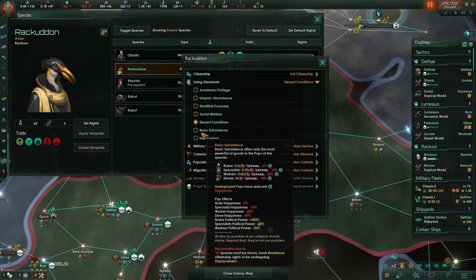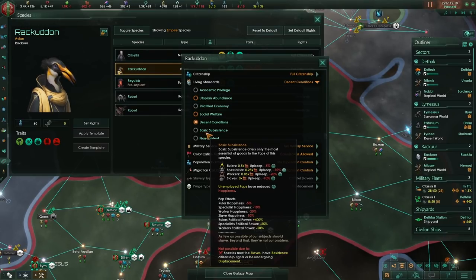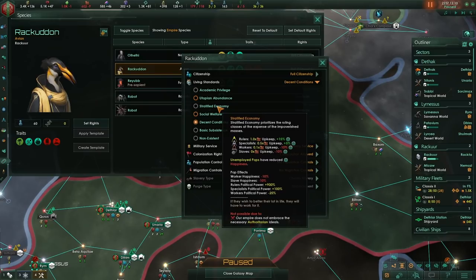Basic subsistence — I can't do that because they're not slaves and they're not residents. I wouldn't recommend setting any slaves to this level because you're going to be dealing with massive levels of unhappiness. On the other hand, if I was authoritarian, stratified economy is fantastic. It's going to massively increase the political power of my rulers and their happiness, meaning if I've got any slaves and any workers on my planet, there shouldn't really be any issues to stability.